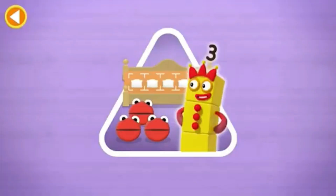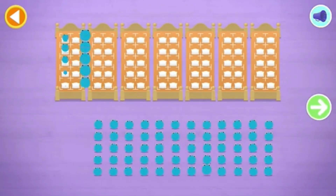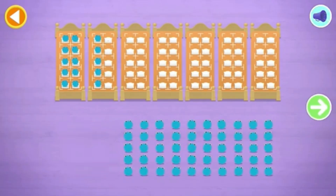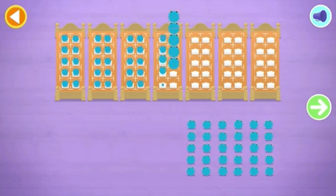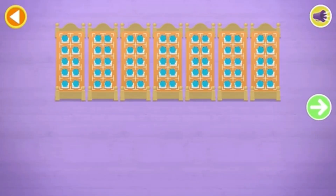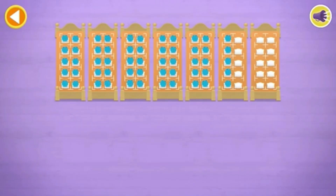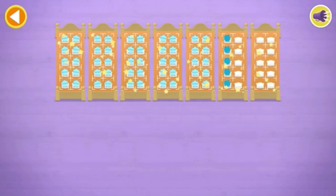Can you find out how many there are altogether? Let's count in fives! Can you count 55 number-blobs into their beds? Stop and press the button when you reach 55. Count the number-blobs into their beds in fives. Tap on the bed to remove a number-blob. Well done! 5, 10, 15, 20, 25, 30, 35, 40, 45, 50, 55 — Hooray!